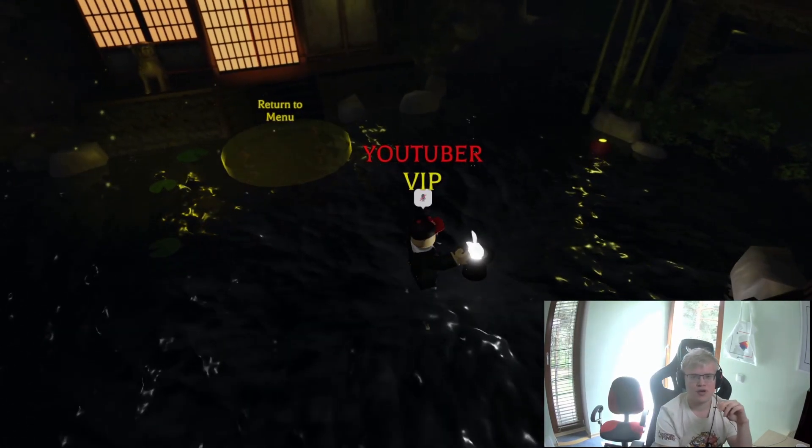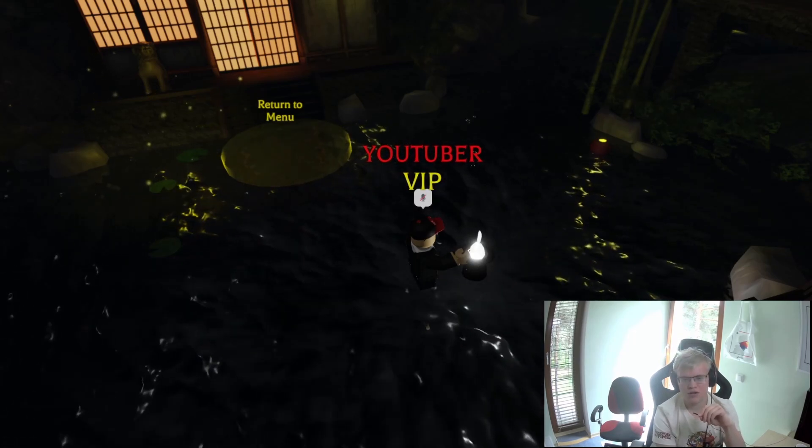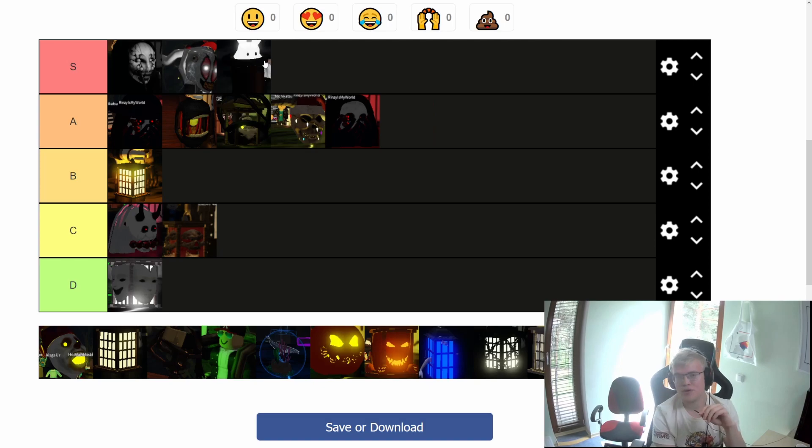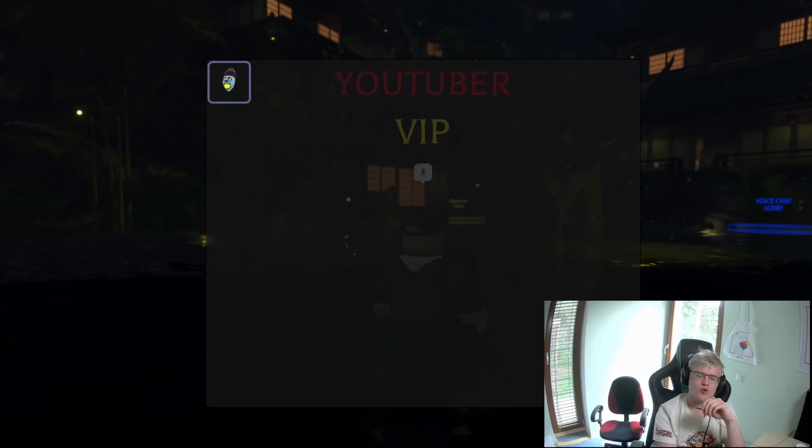Now it's time to move to the Bunny lantern, which you can get from the Nightmare Circus night and nightmare mode. This lantern goes straight into S tier because it is very, very bright and has very good range.